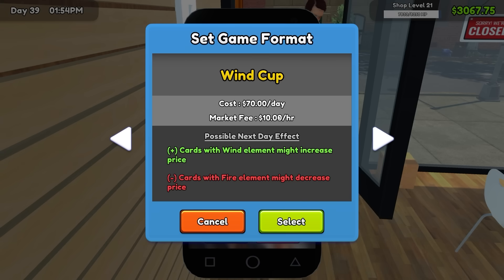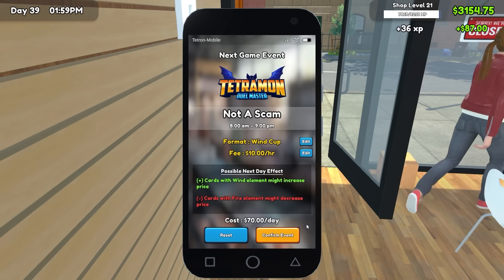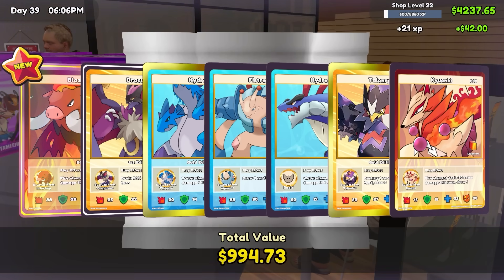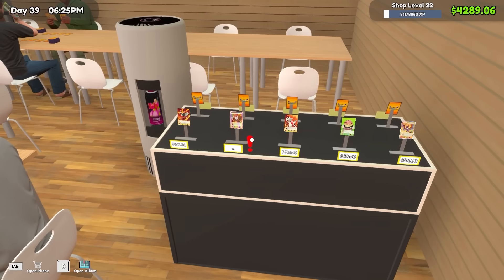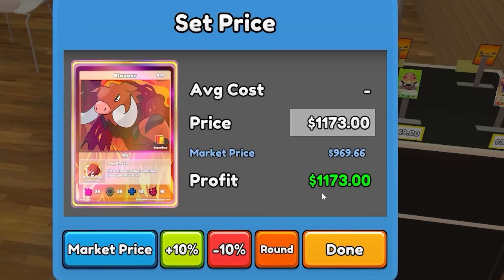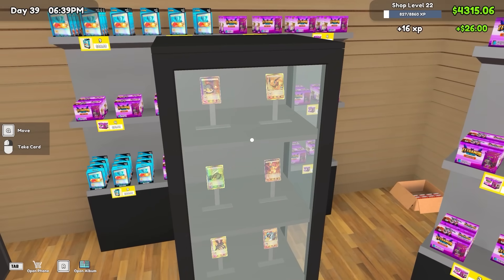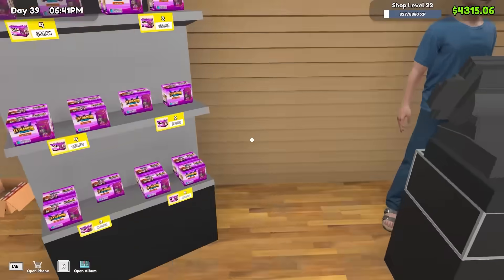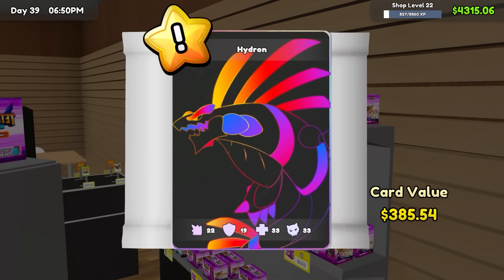I'm going to knock things back to the wind cup — it's only $10 an hour, but $70 a day, which is actually a better price-to-earnings ratio. Out of this pack, the shiny boar at the beginning was worth $969, and with our traditional 20% markup rounded, that's $1,173, and we are going to sell that one. There's also an interesting looking card at $400 from a different set entirely. It all really just gets in the way of my gambling addiction, and that's all that matters.